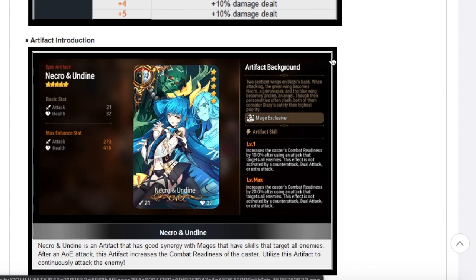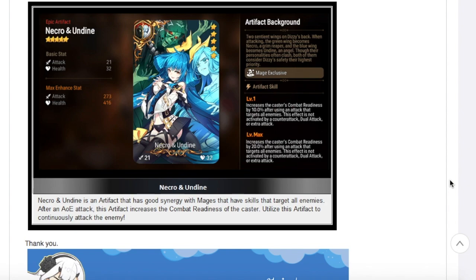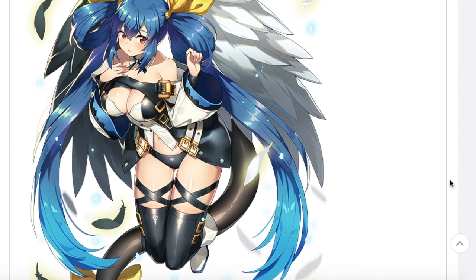Hopefully you guys are also able to pull her artifact — it is a limited artifact called Nectar and Undine. When it's fully maxed out, you get an increase of the caster's combat readiness by 20 after using an attack that targets all enemies. Most of you might get one copy, so that'll be 10. For her I think it's enough, but you can always use this on any other mage.